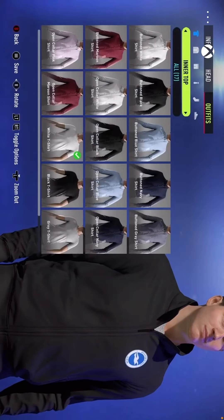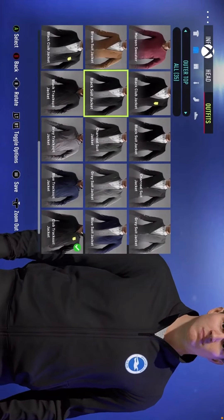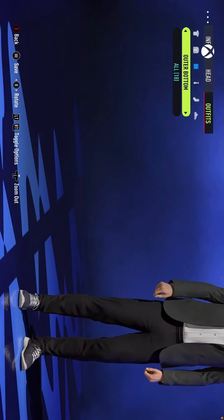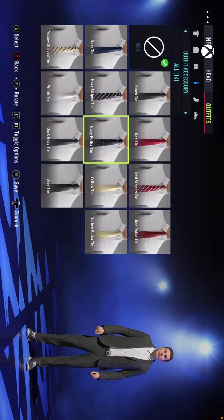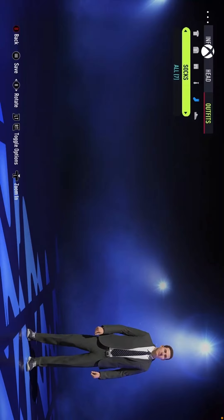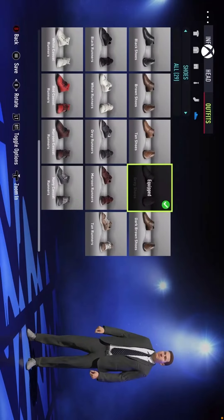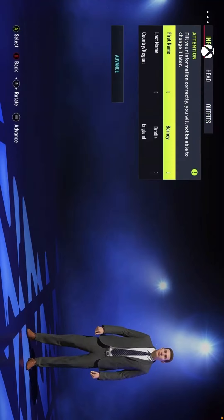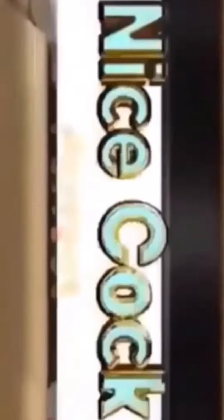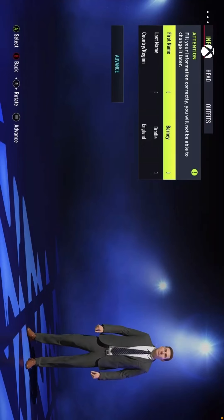It looks a bit like Steven Gerrard to be honest! I think we're going to go for a quite smart look — very professional. A charcoal suit would look nice, so full charcoal suit. A tie — obviously the colors are Brighton navy, blue and white — so I'm going to do that polka dot tie. That looks quite nice. Just some standard black shoes. Too much trust in the trousers there not to fall down — nice! There we are, that is the look of our manager.